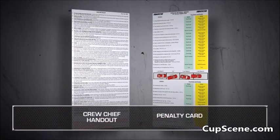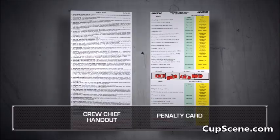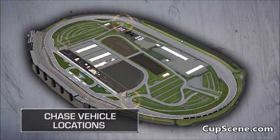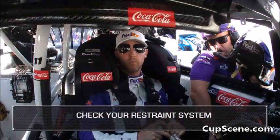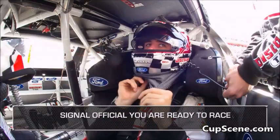Crew Chiefs, please make sure you have the current Crew Chief handout and Pit Road penalty card with you for the race. Please have your spotters take notice where the fire trucks and emergency equipment are positioned to enter onto the racetrack. Also take notice where the two chase vehicles are located. Please index your wheel and check your restraint system, signaling the NASCAR inspector you are ready to participate in the race.